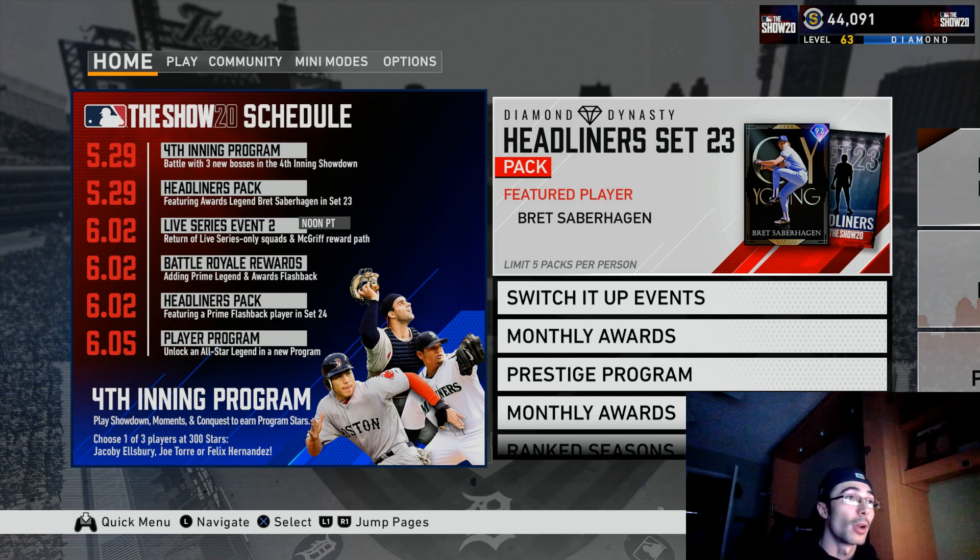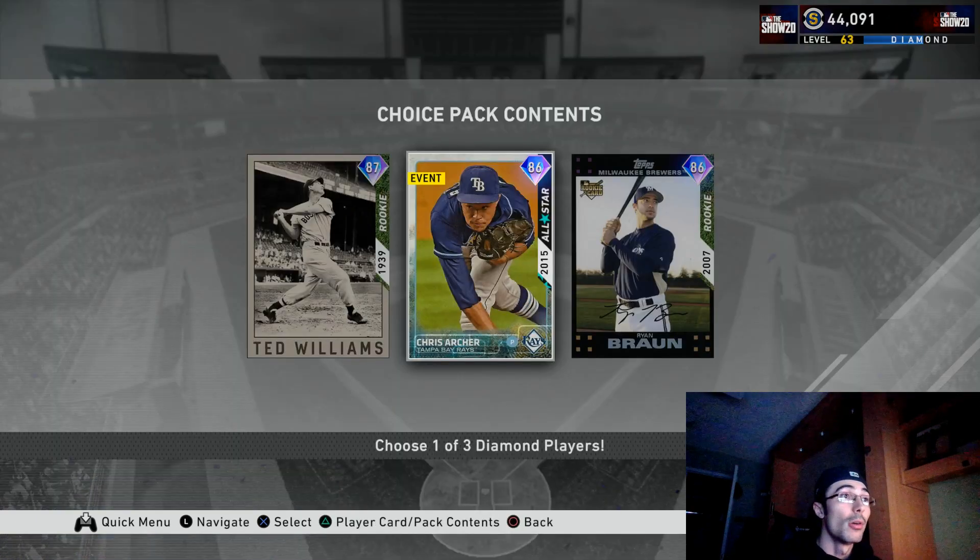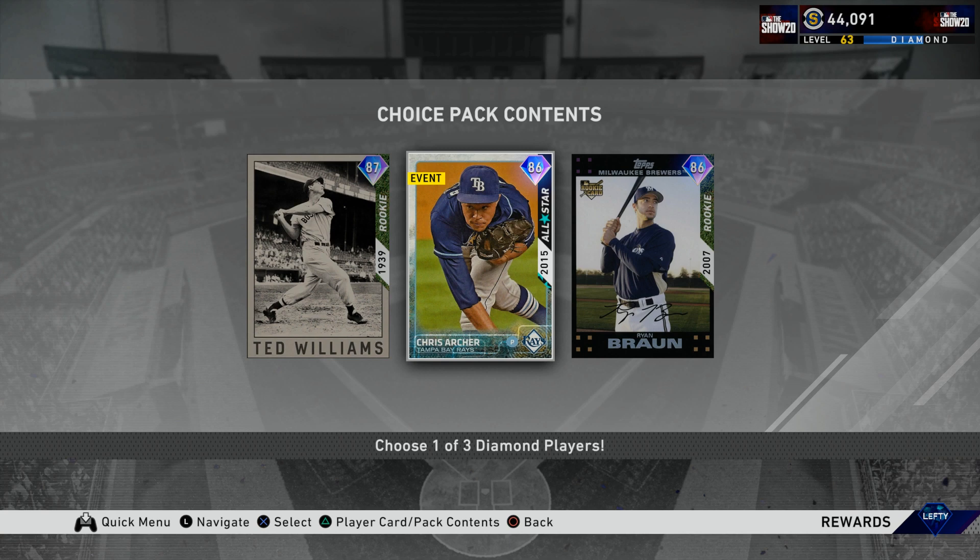I'm going to hide the face cam and talk about some cards I missed in the other video, as well as this upcoming conquest for the fourth inning. It's pretty straightforward — I'll go over how to set it all up. I won't be completely finishing the entire conquest because it takes about six to eight games, but I wanted to show you how to complete the very first mission — probably the most challenging one. What we're looking at here is the fourth inning 150 program star choice pack.